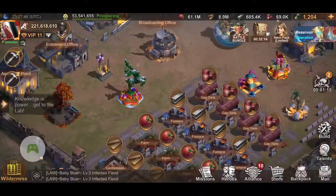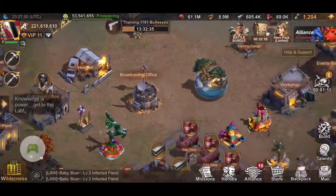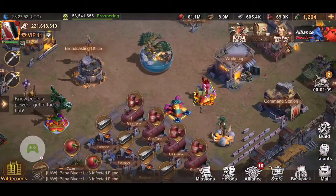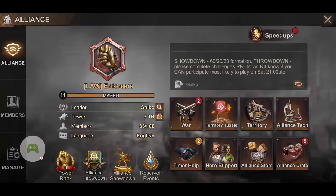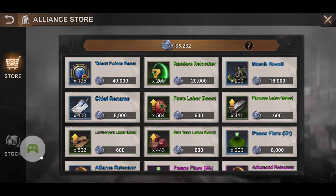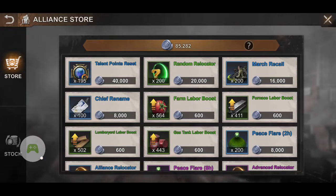I'm currently in my main account in state 139. It's a little bit different than the newer states because in our old state, we can just go into our alliance store and we have all these that we can purchase. In the newer states, you actually have to save up your coins and hope that the Talent Point Reset pops up at a decent price, or pay with like 2,000 biocaps. So for all intents and purposes, I'm just going to do it in my main account.